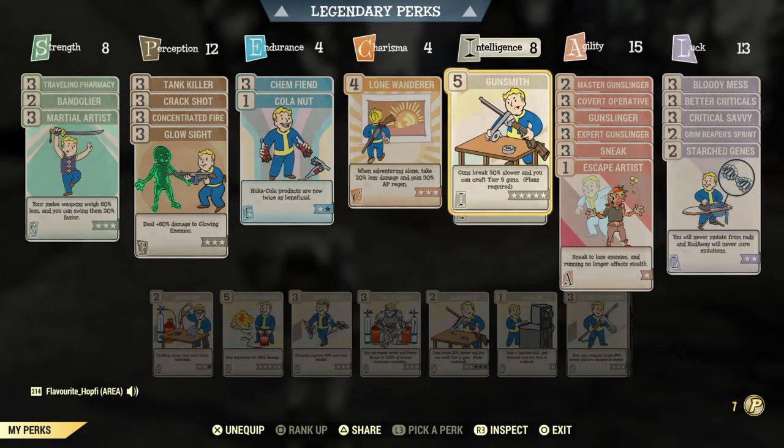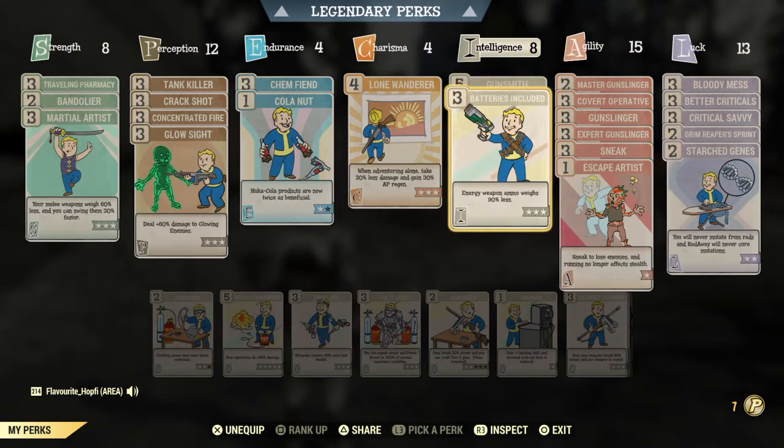Since condition can go down pretty fast on this weapon, unless you're carrying two or three versions, I definitely recommend Gunsmith here. Batteries Included — it's not specifically necessary since fusion cells aren't the heaviest ammo type, but I found having it on was a real help, especially since I also had plasma cartridges. Rank three of Batteries Included also gives us a nice eight Intelligence.